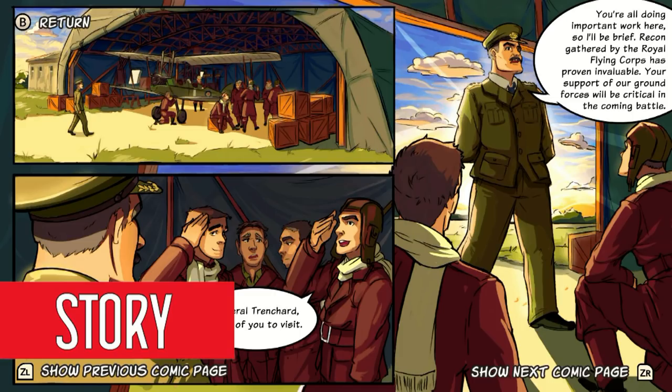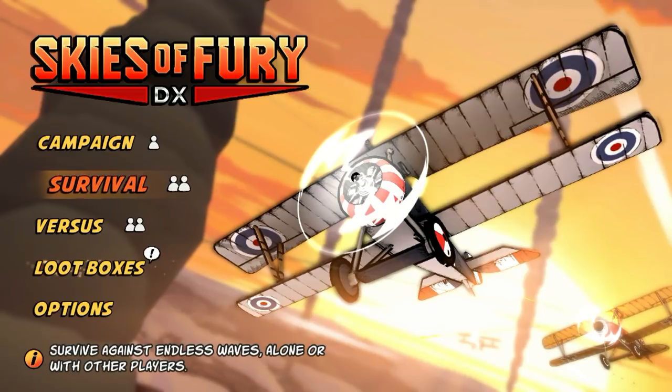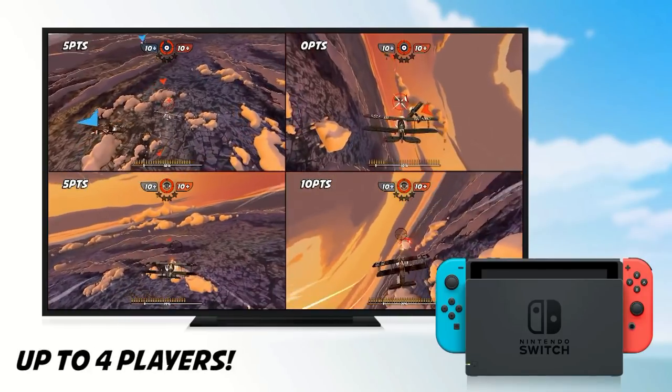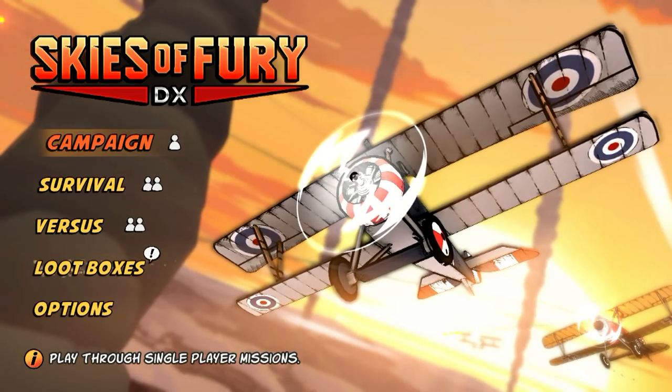In this game you control both the British and the Germans in World War I. This game is set in 1917, in World War I. Now on the start screen here, we have the campaign, we have survival, and you can also play split screen with your friends — that is so much fun. It says loot boxes in the bottom there, but this game includes no microtransactions. It is just a thing that stuck with the console version from the Android version. You unlock the loot boxes the more you play, so don't get fooled by the word loot boxes.